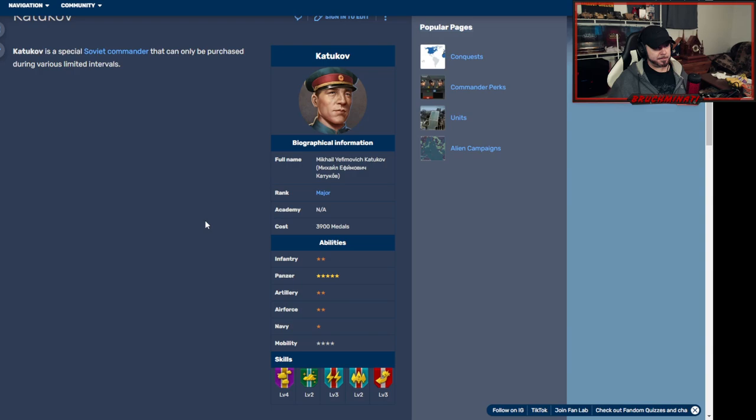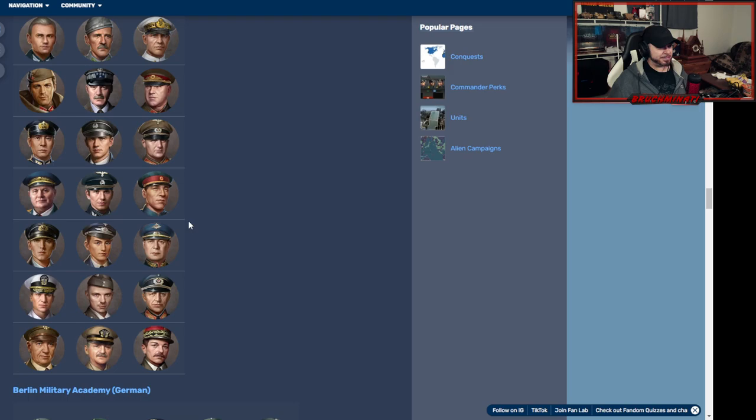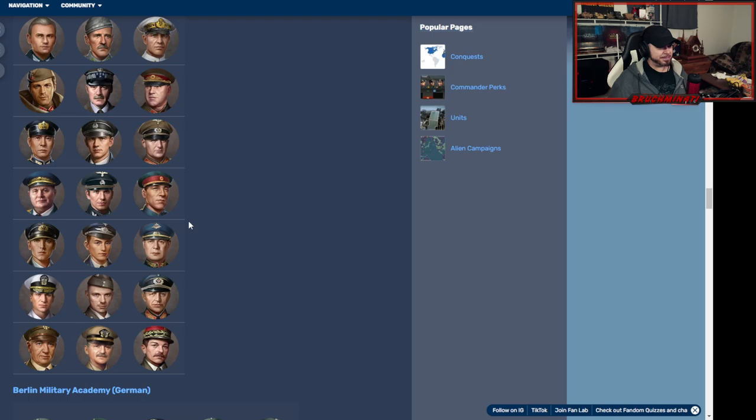Last up we've got Wagoned at three thousand nine hundred metals. I almost bought him yesterday when he was in the shop. But he's not that great — he does have panzer leader four and then some kind of wasted perks. I think I'm holding out for Kerkov, or maybe Patton — I don't know. Anyway bros, I just wanted to show you all these generals because I'd never really taken the time to look at all the ones that had been added. If you're enjoying this content, slap that like, pin the notification bell, and I'll be back for the next upload. Peace, Brumenati out.